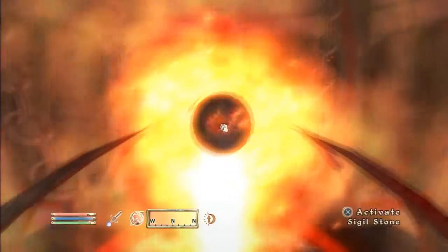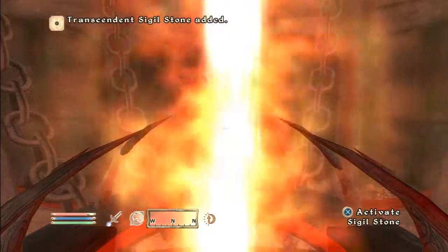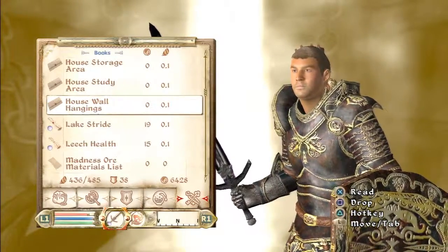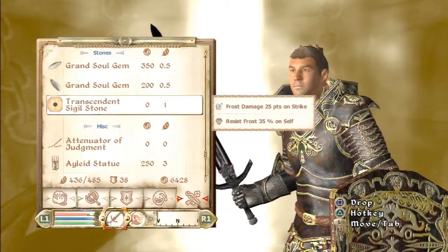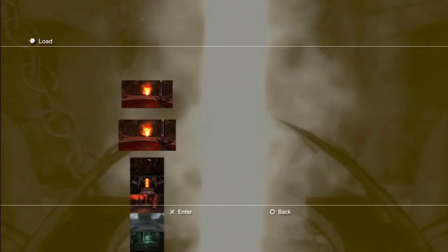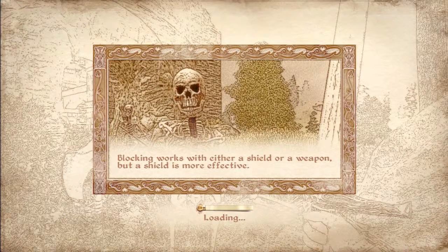Go over to the sigil stone and take it. Once you see the little tiny dot disappear, as soon as you see that, go to your inventory, go to Miscellaneous, and scroll all the way down until you find your sigil stone. If it's a good one, keep it. If not, just go to Load, go to your last save, and keep doing that until you find whichever one you want.